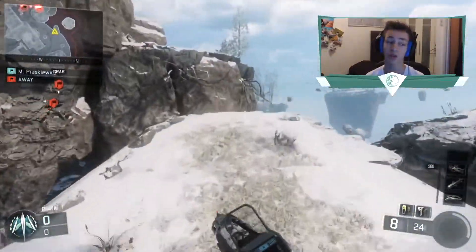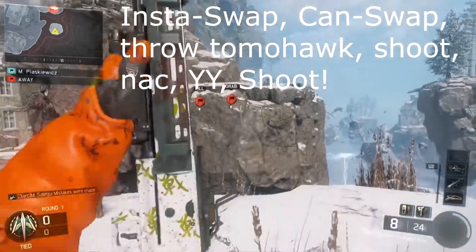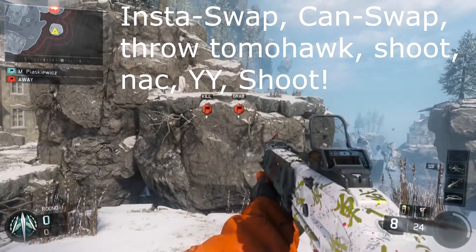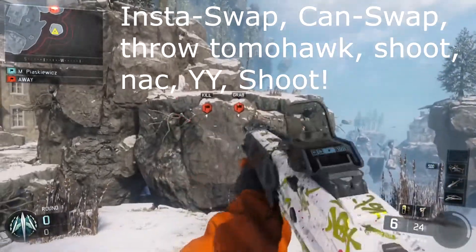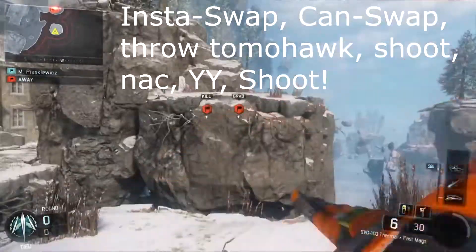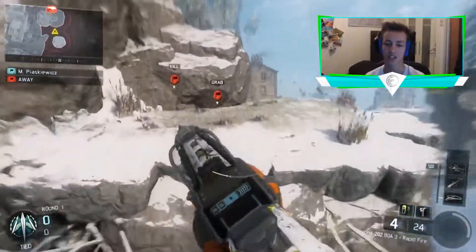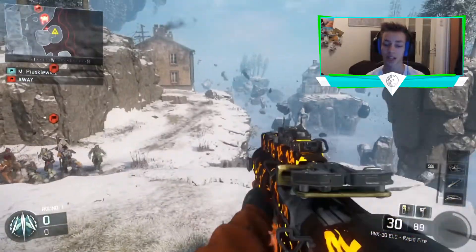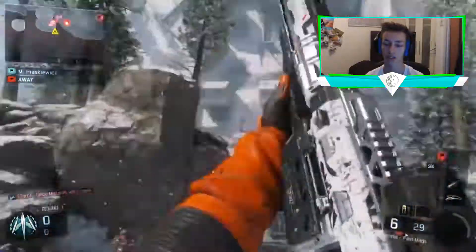I usually do it on the ground first. I'm still ill — if you can hear it in my voice — I haven't coughed as much today though. So you want to insta swap, jump off, throw tomahawk, as it can-swaps to cancel the can swap, shoot, then aim in and knack. You want to shoot and then let it pump a bit, because if you shoot and knack it's harder. Shoot, aim in, and knack as it's pumping, then you can either wide-wide shoot or just shoot depending on your timing.